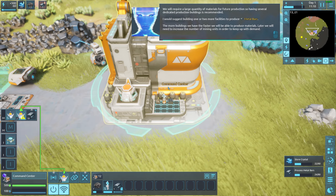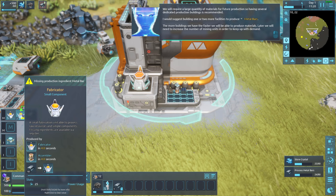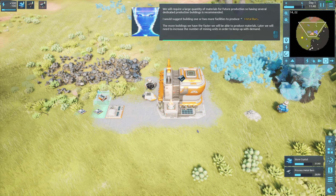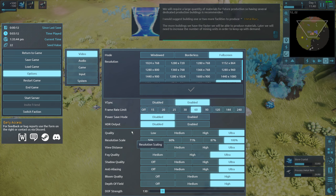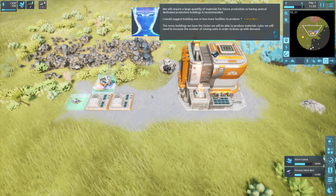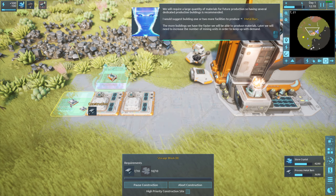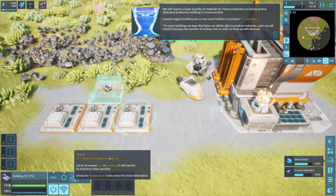I don't think we have enough iron for this — cancel that, just make the metal bars for now. This is the max you can hold. Is there a gamma setting? It's just too bright. Oh yeah, there's a day and night cycle in this game. Looks like all our steel bars got used to build the buildings — once we're done with these buildings it should be smoother.